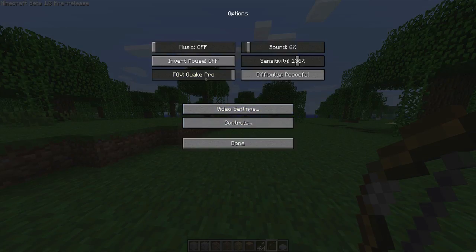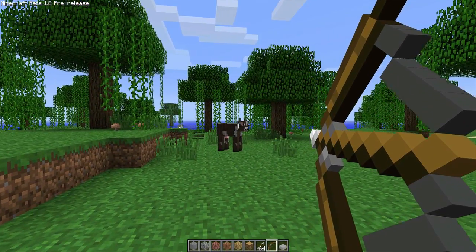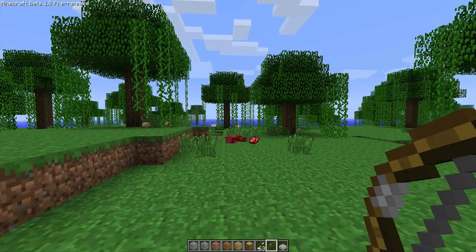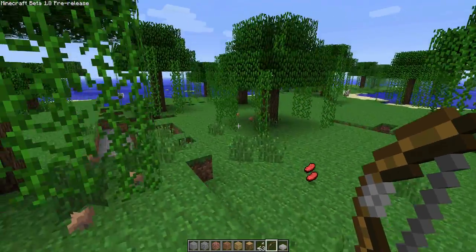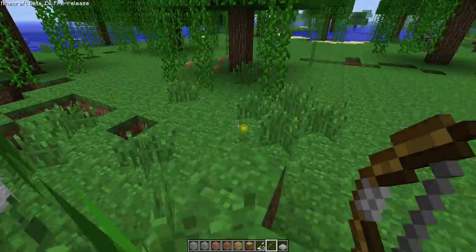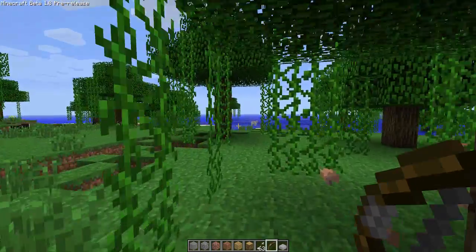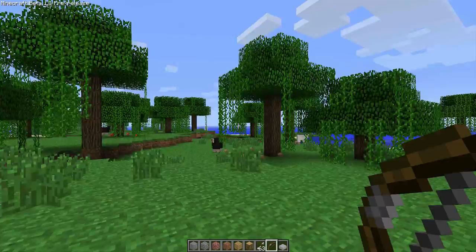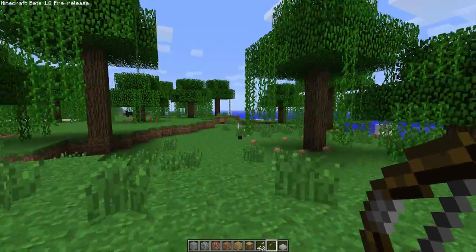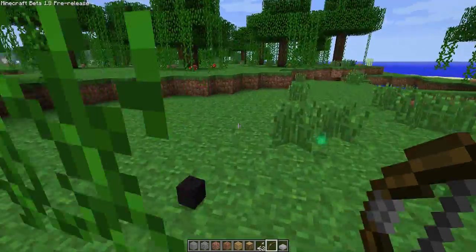I'll change my field of view back to normal. We can pull back the bow — and there we go, goodbye. That drops some cow meat, and we have experience points here, which at the moment are useless but should be fixed up in 1.9. These arrows are quite powerful.